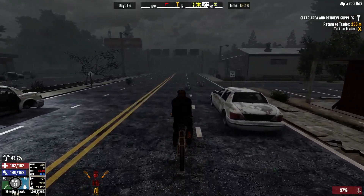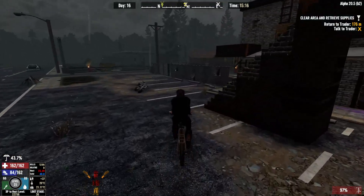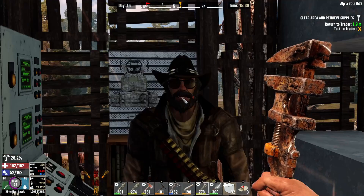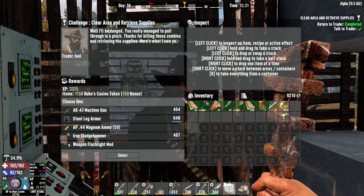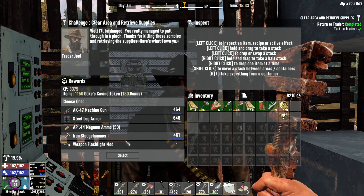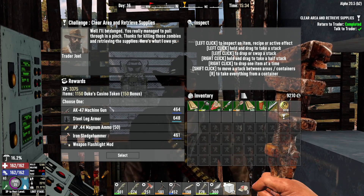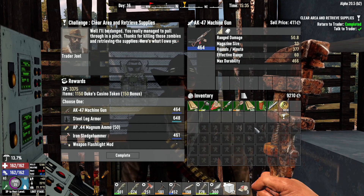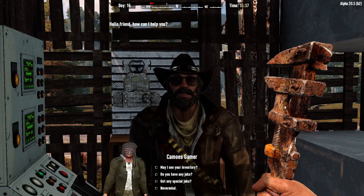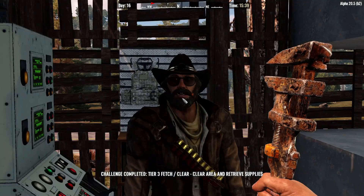Moment of truth - we do have an extra pick of a quest reward. Now we're cooking with gas! Steel leg armor and a weapon flashlight mod could be useful. Tough call. Like I said several times, picking up two quest rewards would be amazing. AK, my friends - I think it's the third one I've gotten as a quest reward option from Trader Joel. Beautiful. Special drops, open trade routes, trader hug - there you go, beautiful!